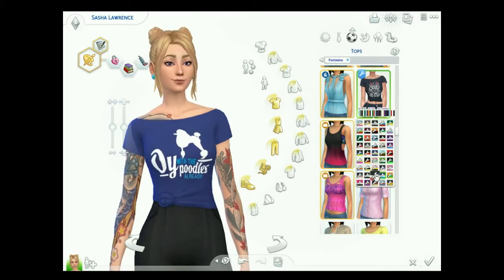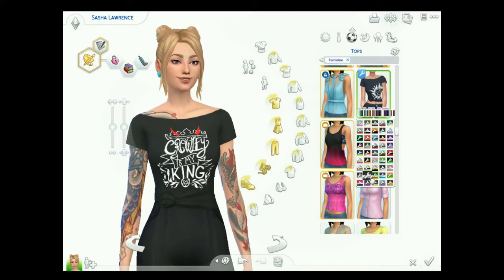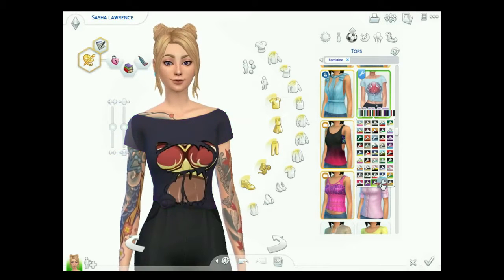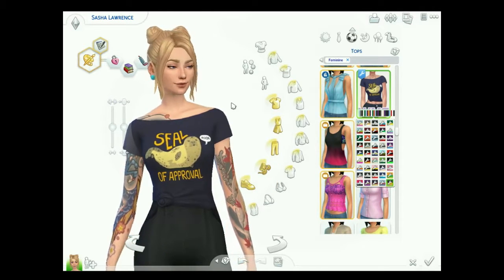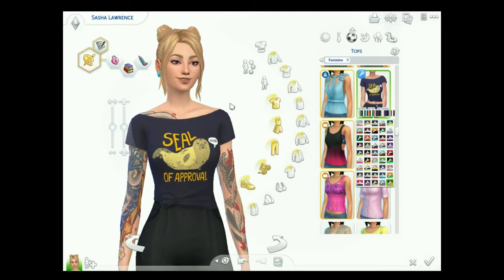'Oi with approvals already' — that's probably a reference to something. 'Crowley is my king.' The Supernatural logo — I love that. And from Mean Girls, yeah, just a bunch of really cute ones. I really like this seal of approval, because it's, you know, a seal of approval.